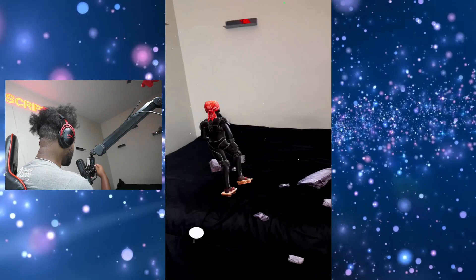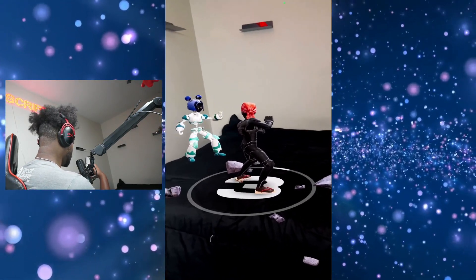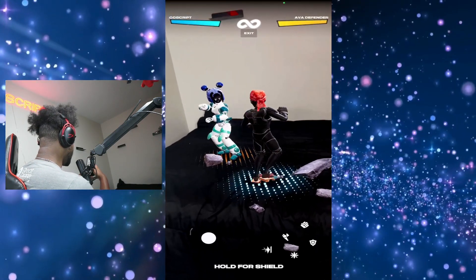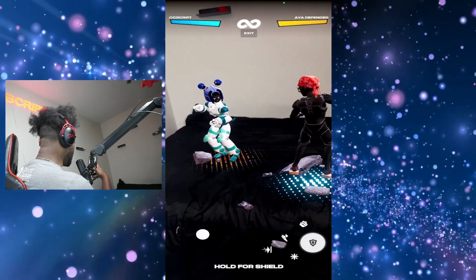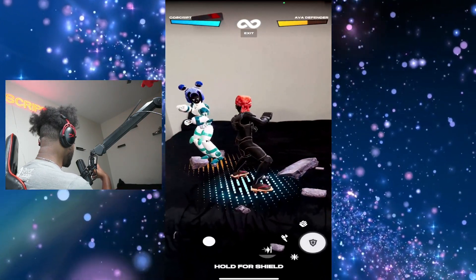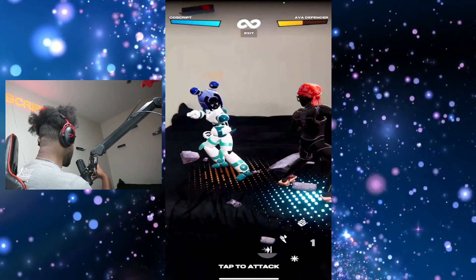Now where's this opponent? We got to smack him. My guy looks insane — I love these shoes. So on the bottom right of the screen we have: the punch button, the kick button, a power up button that is charging, the shield button, and then a special button.